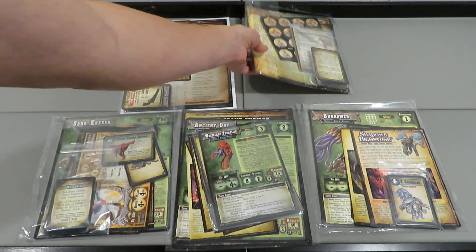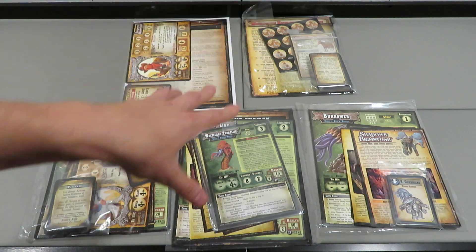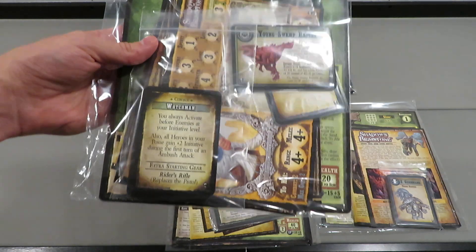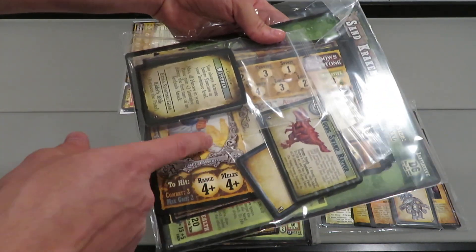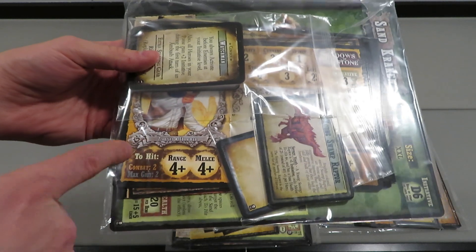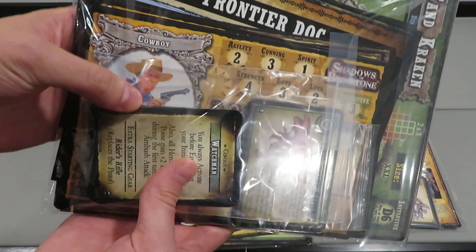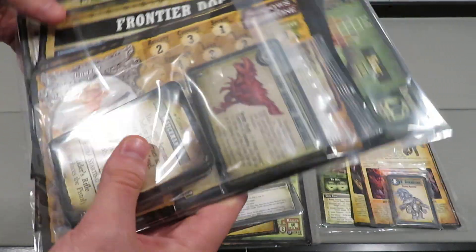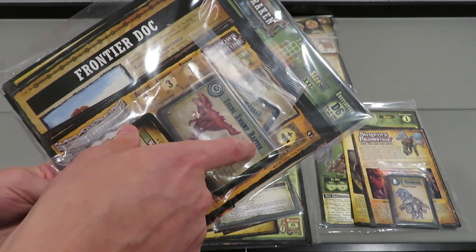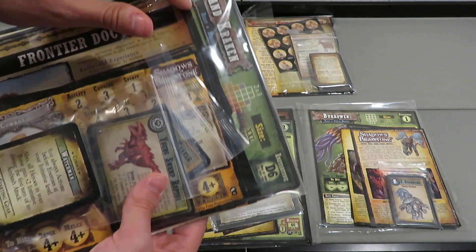It's going to be craziness trying to sort all this. Now we're going to move down to the lower three which are some more monsters - their miniatures are in separate bags. We've got a mixture of a whole bunch of miniatures, and actually there are some heroes mixed in there as well. I think the orphan is in here. It looks like there's the cowboy. This is the young swamp raptor. The sand kraken is in here too - you can see that sticking out over the edge.